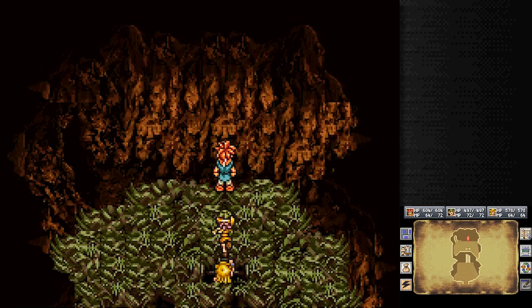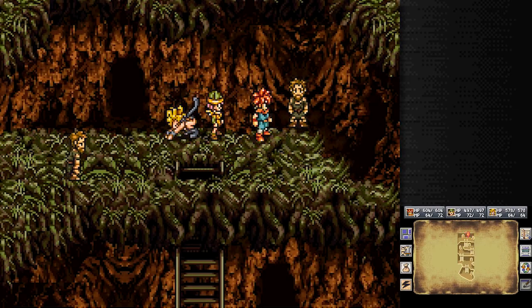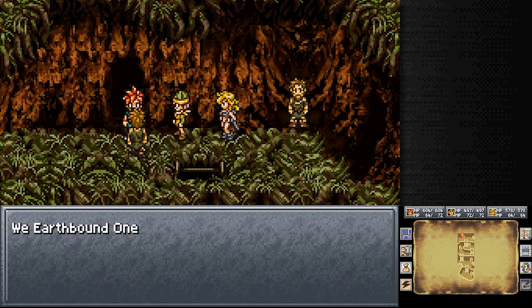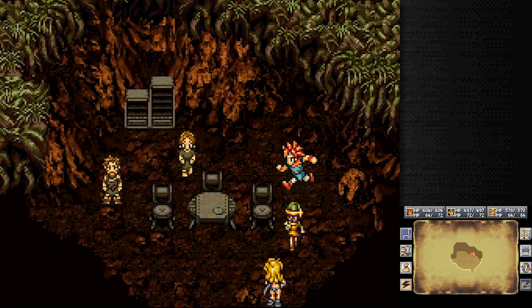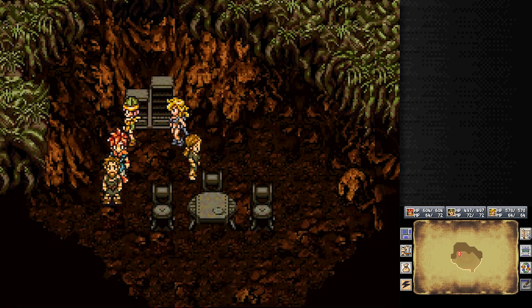Had we come here earlier, this ladder would not have been stretched down and we would have had no way of getting up — so I didn't waste your time with it. This is Al'Getty, the village of the Earthbound. We Earthbound ones were banished from Zeal because we are possessed of no magical talents — weird way to word that. Their kin were taken to build the Ocean Palace and none were ever seen again.